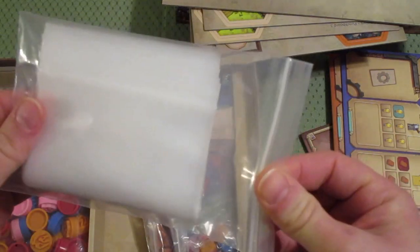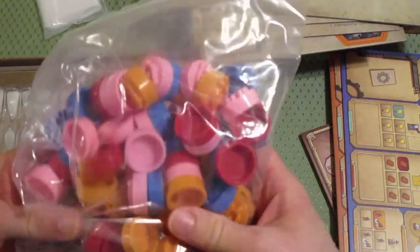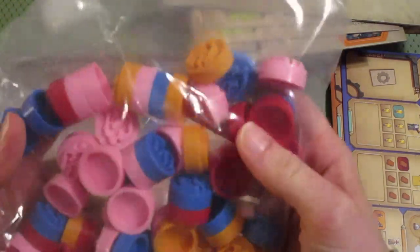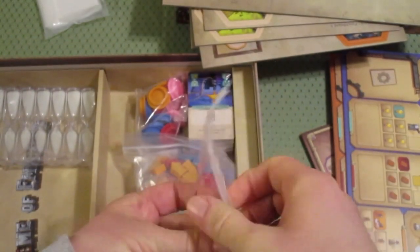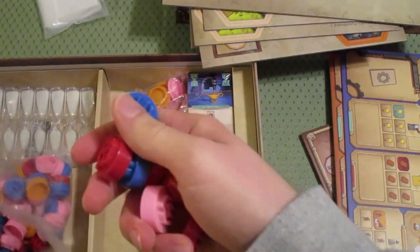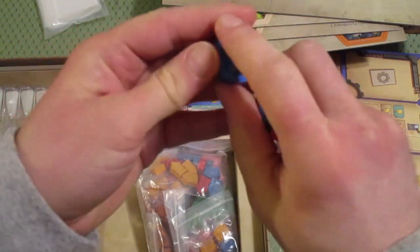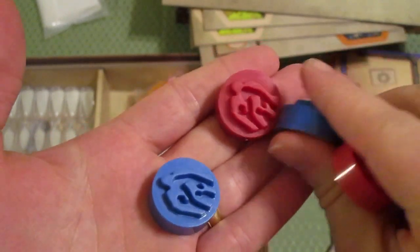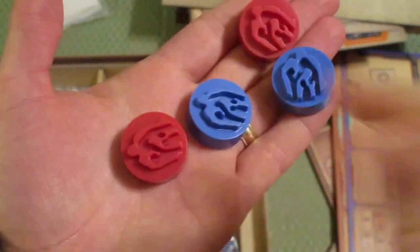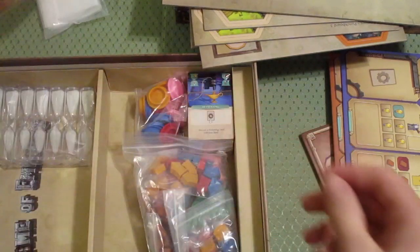Baggies! Hooray for baggies. And here we have a bunch of plastic pieces. I'm not entirely certain what these are, but they're in the different player colors. I might have to check the rule book to figure out what those are supposed to be.